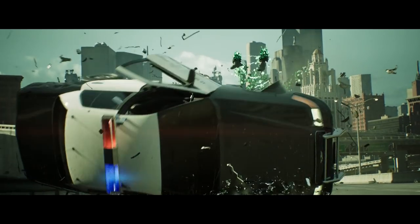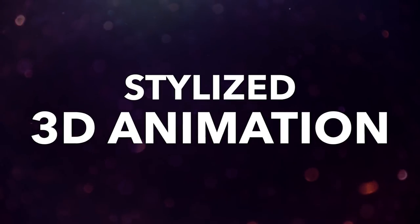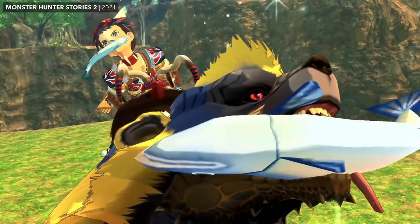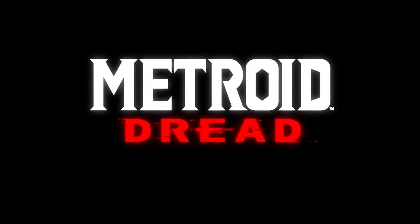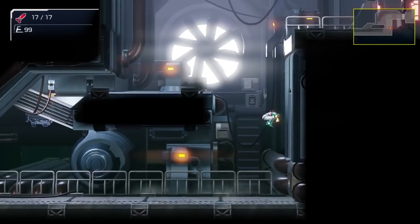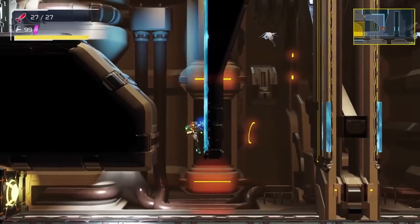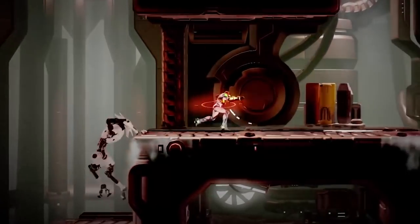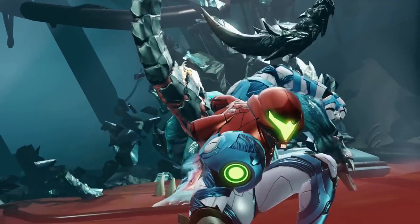And now for our final category — always a personal favorite of mine, and as with the rest of these categories, an absolute nightmare to narrow down. Metroid Dread's incarnation of Samus has some really nice gameplay movement, with posing so strong that it reads clearly no matter how tiny Samus might be in frame. Plus there's that really inventive traversal style on the EMMI units, and some fun spectacle sequences in boss fights. Just rock solid stuff.